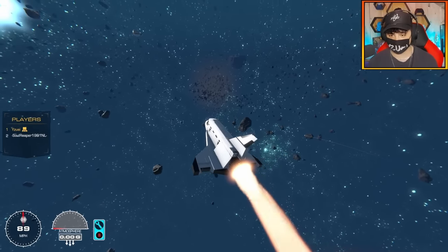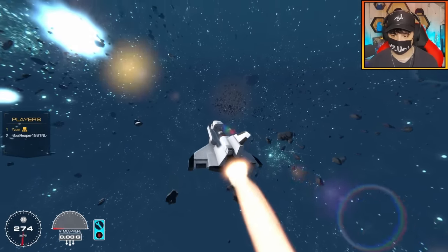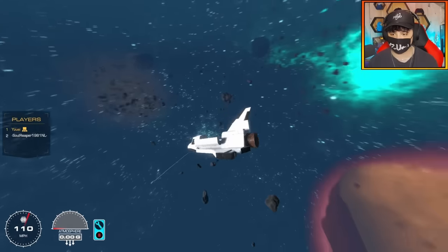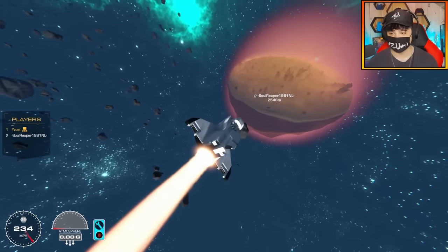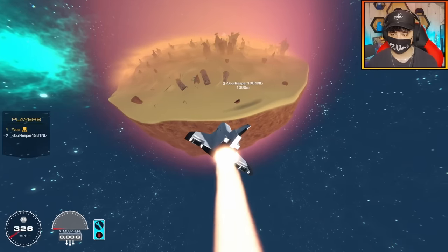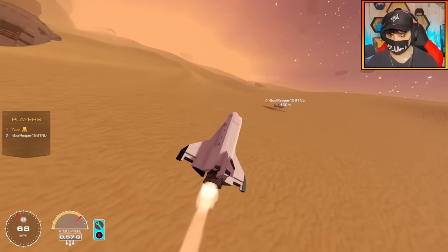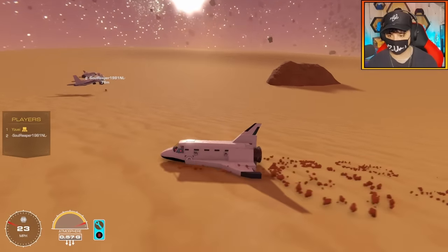I want to launch this probe as fast as I can. 200 miles per hour — open the cargo hold and... wait, where'd it go? Oh my God, it launched so quick, it is gone! I was going that fast, it just shot out. That probe is out of here — never to return. That was so crazy. I'm going to return safely though. I'll try to land — this is the flattest part of this map. We're in atmosphere with a little bit of pressure assist. I'm on fumes, we've only got fumes left.